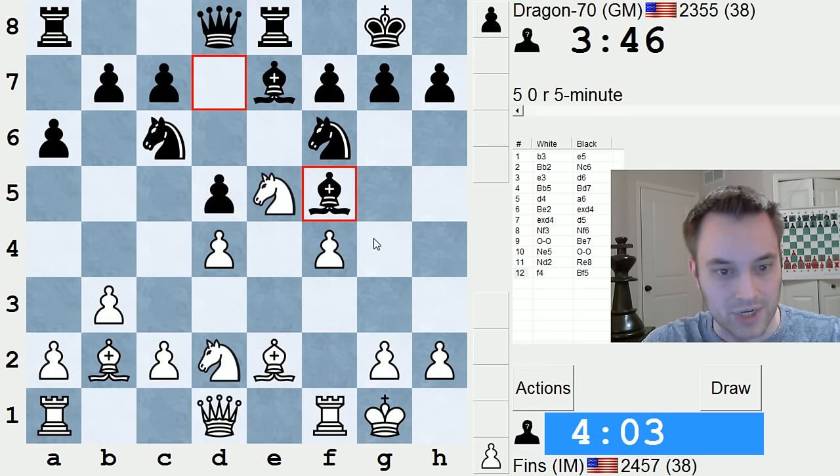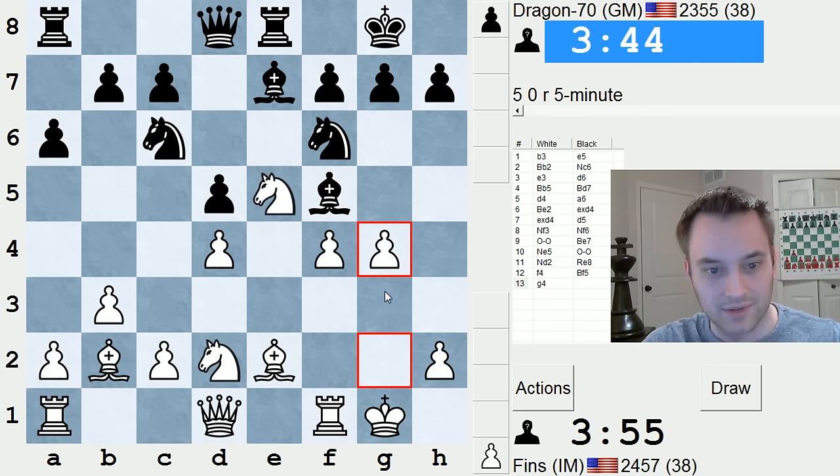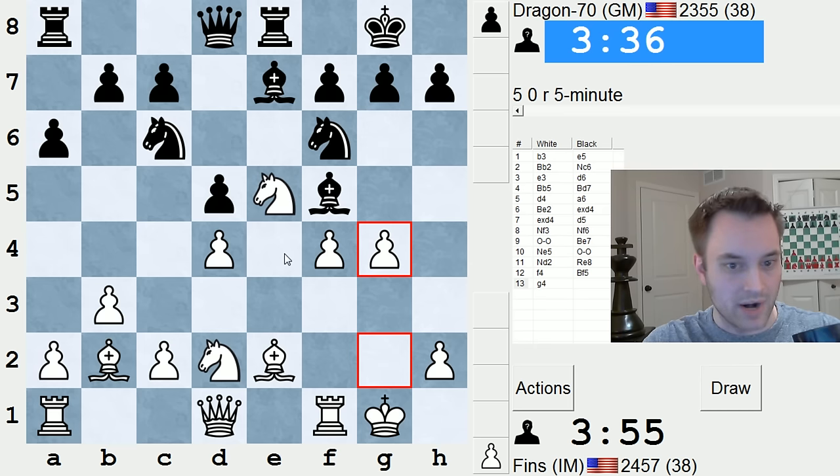Now, do I go all in and play g4? That could create some fireworks. I kind of want to do it, because it looks like the thing to do here. You only live once — let's do it. So kick the bishop. Otherwise I think black's intention was to try to grab control over the e4 square and push me around, so I'm trying to prevent this plan.